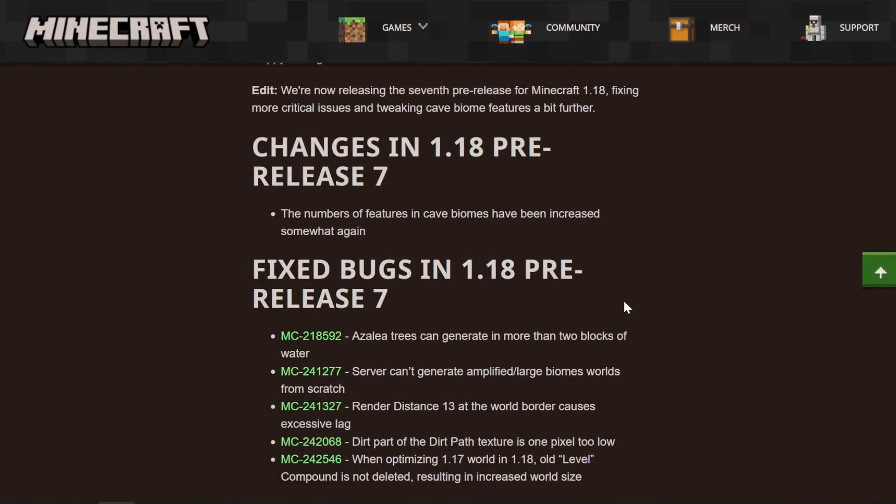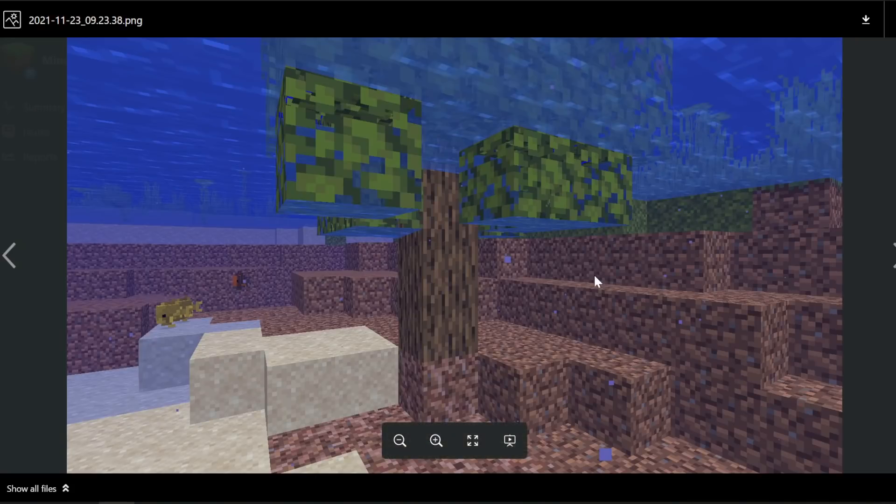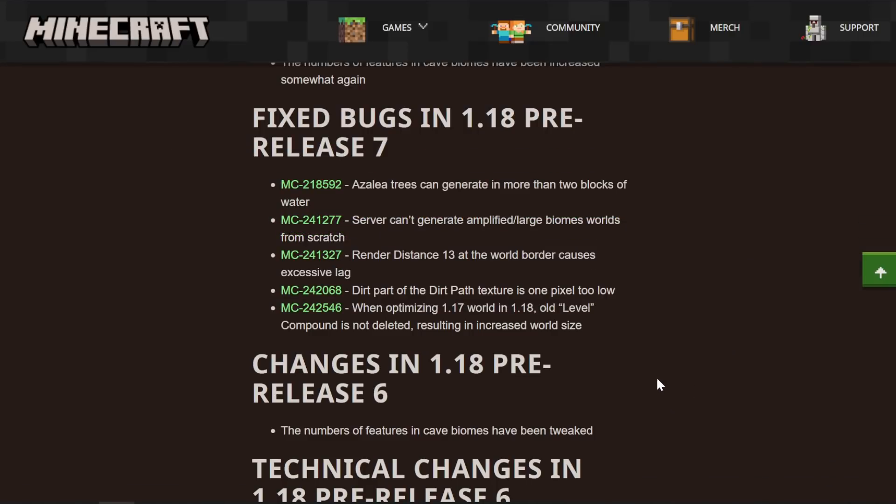There is an interesting bug fix here. Azalea trees can generate in more than two blocks of water — I didn't know that was actually a thing. They can generate slightly submerged, and here it's generating in 3 where the limit should be 2, so in pre-release 7 it's going to be 2. There was also an issue stopping you on a server from generating amplified and large biome worlds, and also render distance issues near the world border.